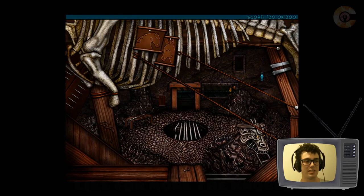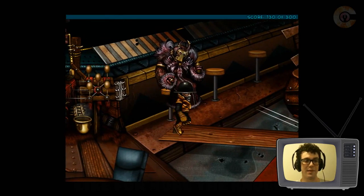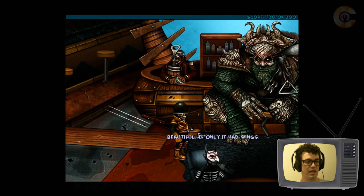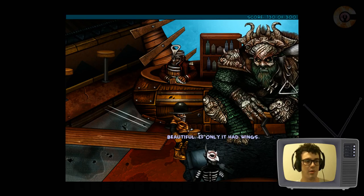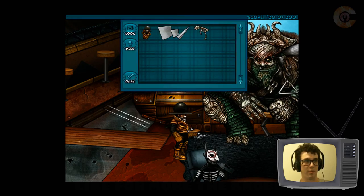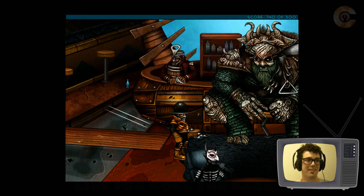I went down into a horse ship's stomach and found a dead bird carcass that maybe I can trade to somebody as valuable goods. Would you like this bird carcass? He says beautiful, if only it had wings. It does have wings! So you are interested in this bird statue. You want the paper? I'll wrap my bird in paper to give it wings — and now maybe he'll want it. That is ridiculous. Now it has wings for you — would you like it? Here you go.